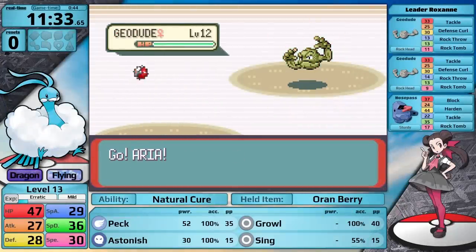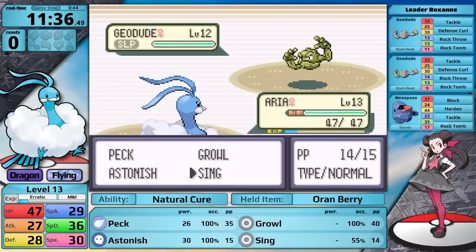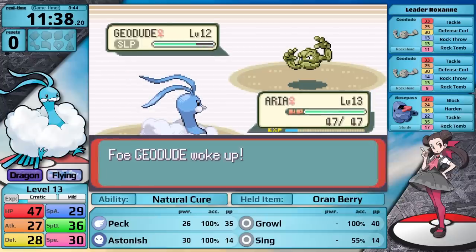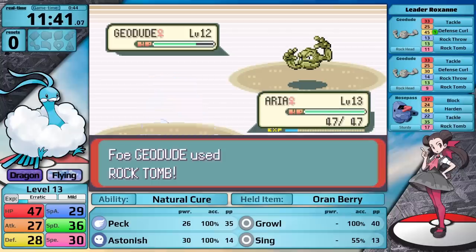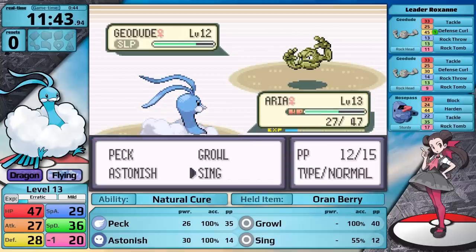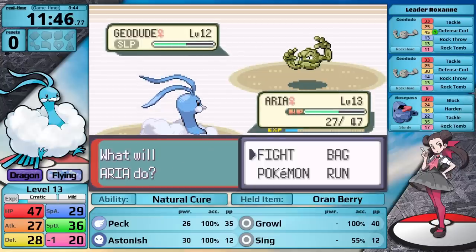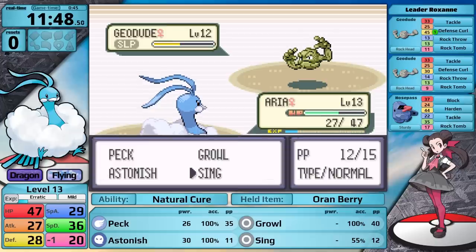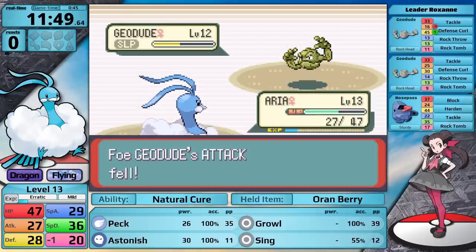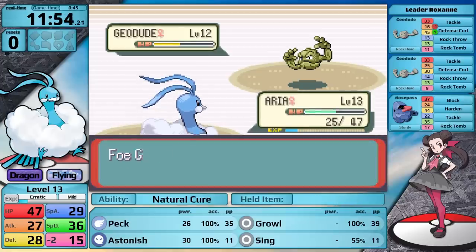The strategy here is fairly simple — I love sleep tactics, and Sing induces sleep. The only downside is that it's 55% accurate, and on the turn the Pokemon wakes up they get to attack in Generation 3. If you crunch the numbers on Sing, it doesn't always yield a benefit to the player. Sometimes it misses too many times and you end up at a deficit. But putting the opponent to sleep does allow me to control other factors. In the Roxanne fight, if I can put the early Geodudes to sleep, I'll get hit by Rock Tomb less and hopefully outspeed the Nosepass.